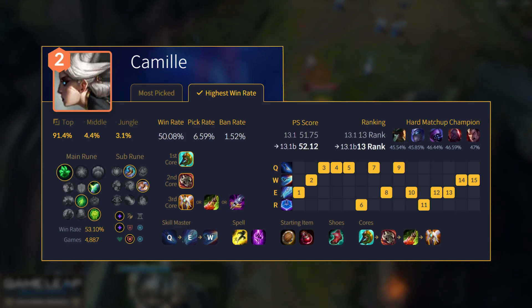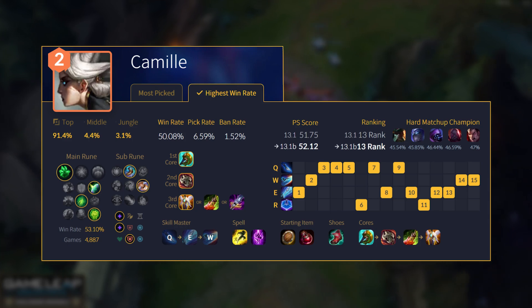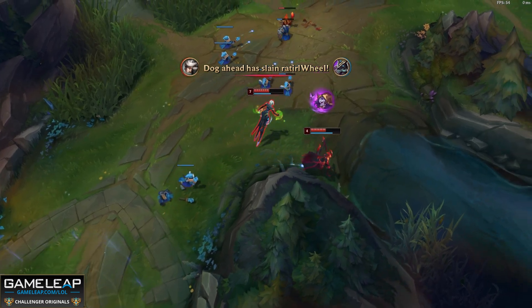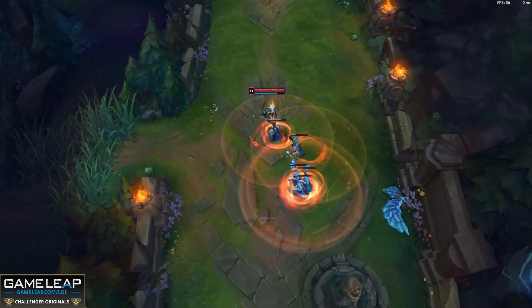And for Camille, if you're running Shield Bash to enhance your passive, run Bone Plating into bursty champions — something like a Jax or a Darius. Run Second Wind into champions who have a lot of poke, like GP or Jayce. These are the important distinctions to make for your rune choices.